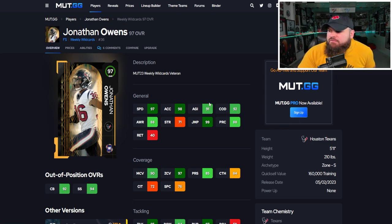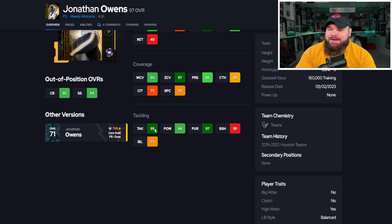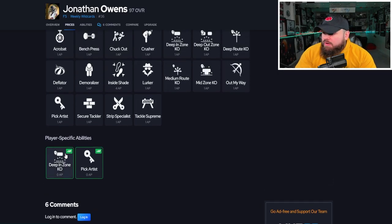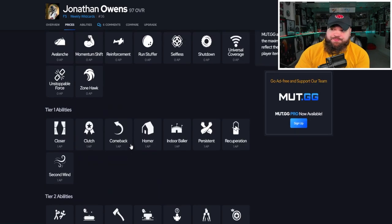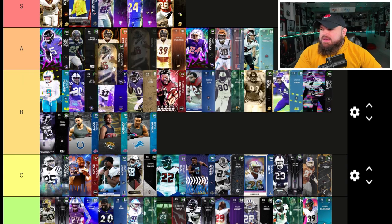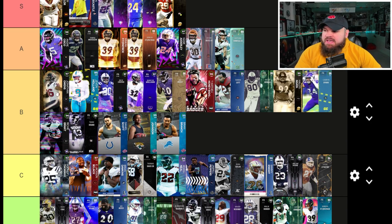Jonathan Owens is five foot eleven with up to 99 speed via the Sugar Rush Track card and great acceleration. Play rec is a bit low — surprisingly lower than the 95 overall rookies — but he has 97 zone coverage. He's not great in the box and his traits show play ball and air balanced, not ideal. For abilities he can get zero-AP deep end zone KO and zero-AP pick artist, which is strong. The low play rec keeps him out of A tier; he's top of B, very similar to Jevon Holland.